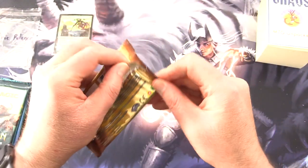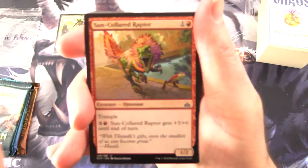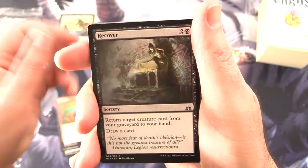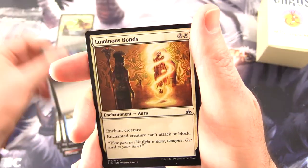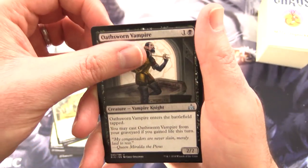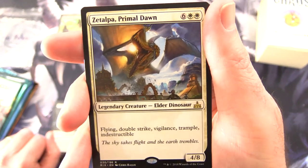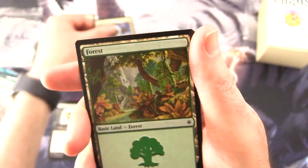Let's get into Rivals of Ixalan. The patrons get the rares, mythics, foils, and anything over a buck. We have Sun-Coloured Raptor, Negate, Rascaraptor, Recover, Plummet, Dusk Charger, Jade Bearer, Soul of the Rapids, Dark Enquiry, Luminous Bombs, Uncommon Zatzikan Seer, Pride of Conquerors, Earthsworn Vampire, and the rare is Zatalpa Primal Dawn — Legendary Creature Elder Dinosaur, 4/8 for 4/8, with Flying, Double Strike, Vigilance, Trample, and Indestructible. Very much on theme this month.